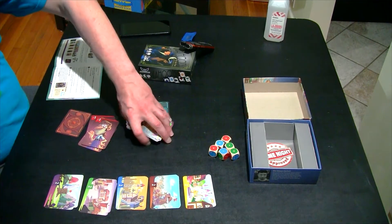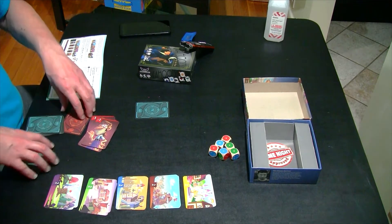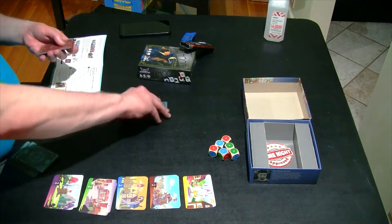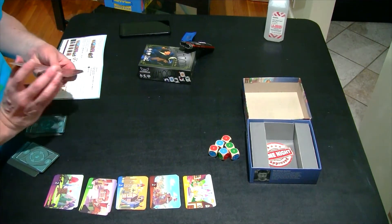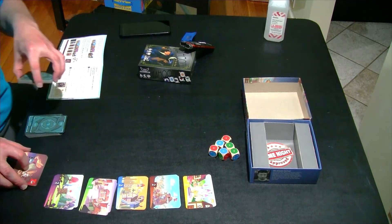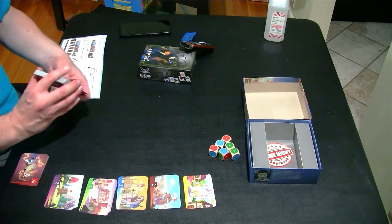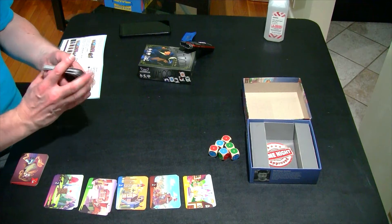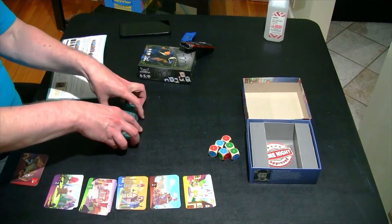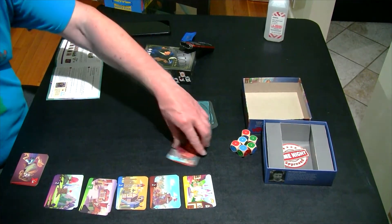Shuffle all the citizen cards and place them face down to the left of the village stacks. Shuffle the penalty cards and place them as a face-up pile. We'll go ahead and put these off to the side so everybody can get at them. Then we shuffle the citizen cards and place them face down as a draw pile. Then put down one citizen card in front of each of the piles.